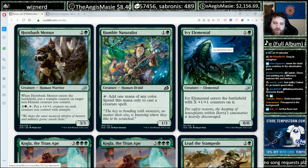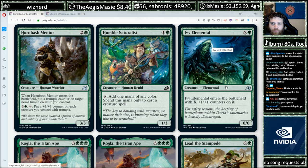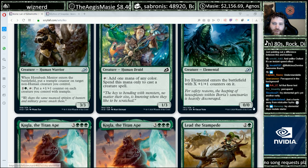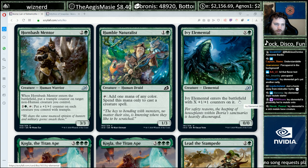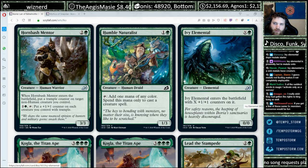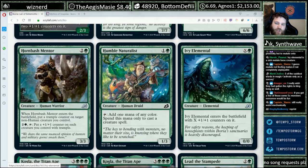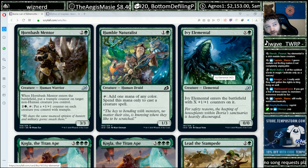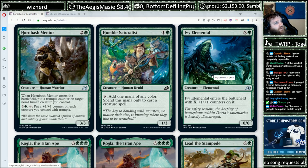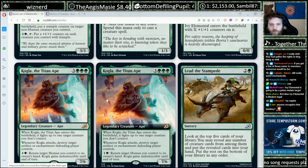Ivy Elemental — green, X, gets X +1/+1 counters. Creatures with +1/+1 counters seem really good to mutate onto because the mutated creature keeps the counters in addition to its new stats. Not a constructed-level synergy, but what about mutating onto Hydroid Krasis in constructed? I'm kind of excited about that.